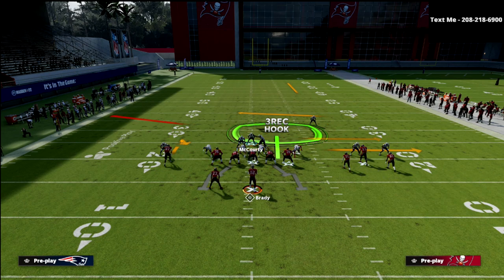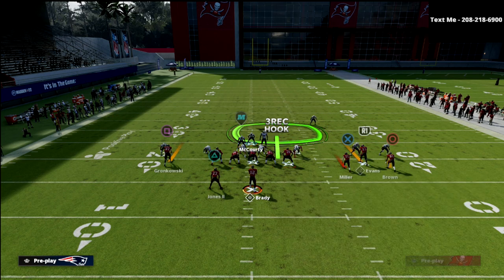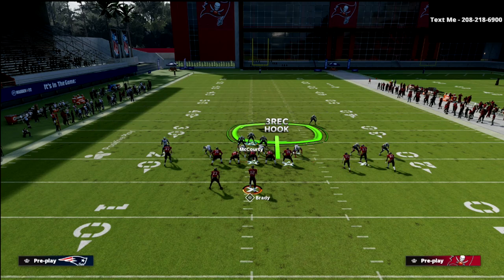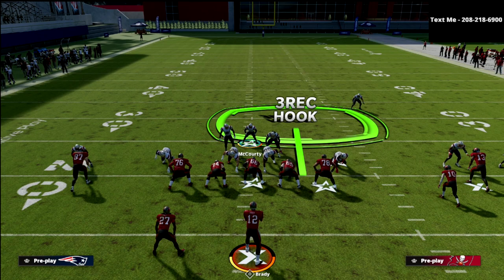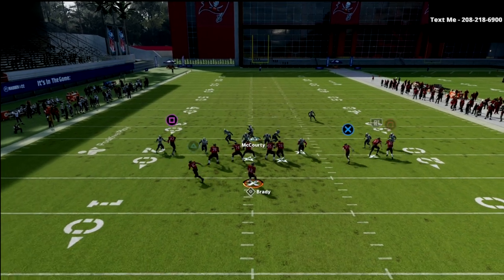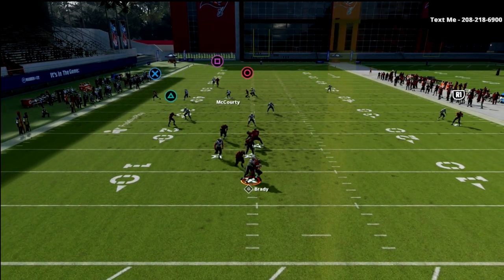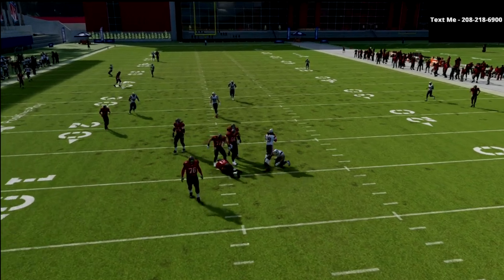For example, if they like to run this dagger type of play — it's a really good play — your primary responsibility as the user is to work toward the trips side and look for a crosser. If you see a crosser, you take that. The tight end goes vertical, so you release that, come over here, and you're able to lurk on those crossers.